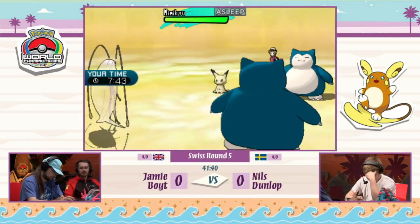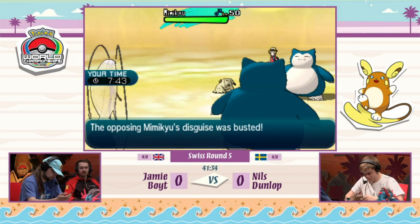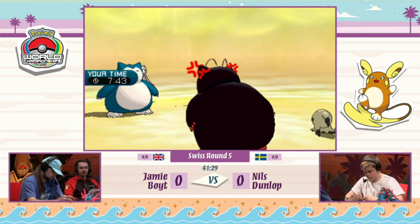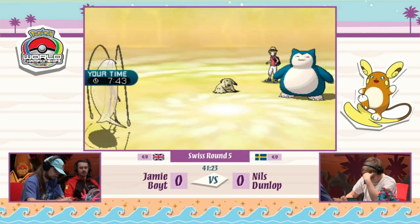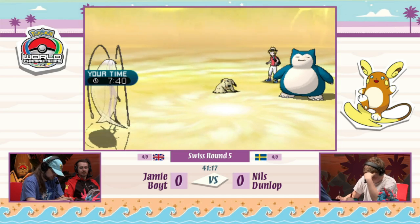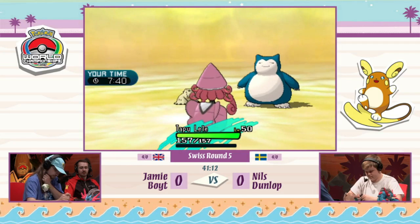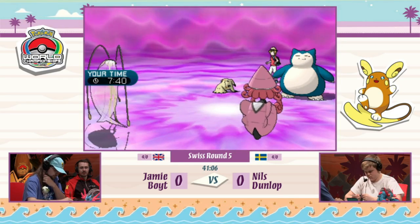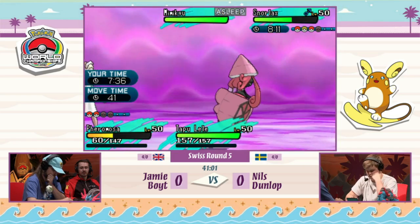Pheromosa goes for Poison Jab, hitting Mimikyu and busting its Disguise — possibly setting up for a KO next turn. Pheromosa reveals the Life Orb variant. Nils's Snorlax goes for Frustration, hits Jamie's Snorlax, and picks up the KO easily. Nils's Snorlax kept moving first, which may signify it's slightly faster. A lot of players are varying how they train their Snorlaxes in speed — in a Snorlax mirror match, that can be very important.